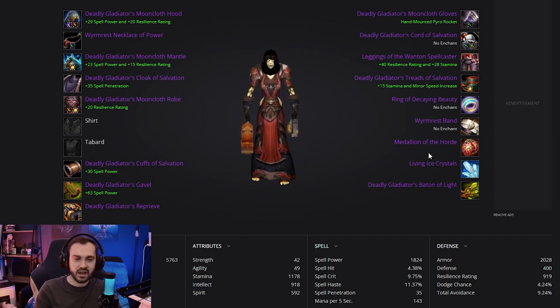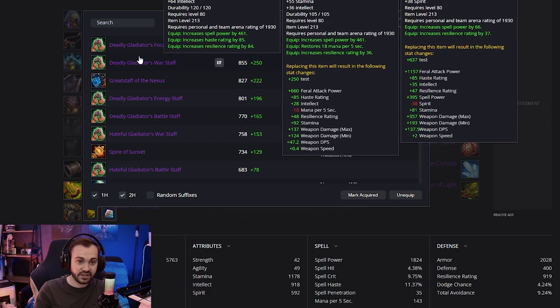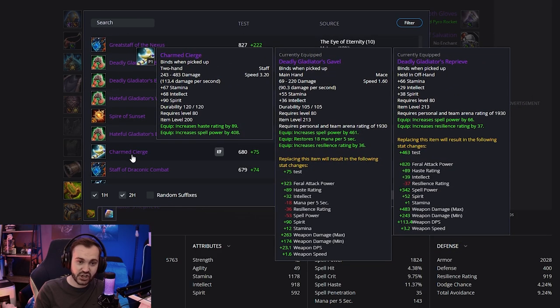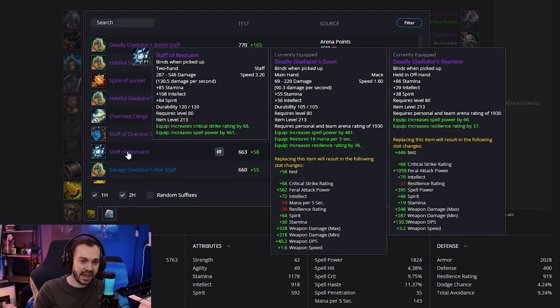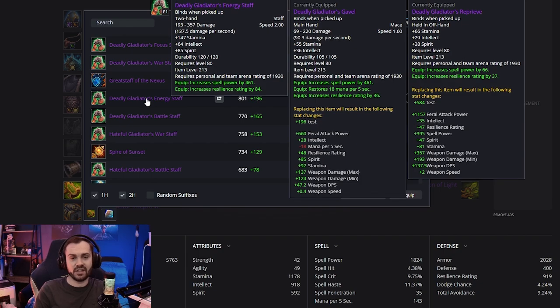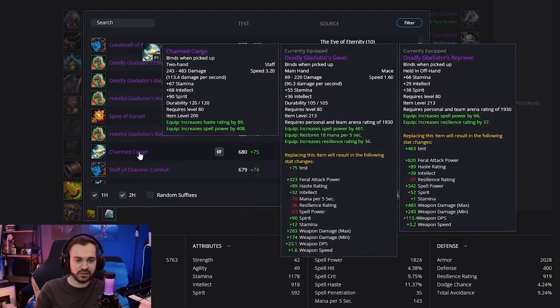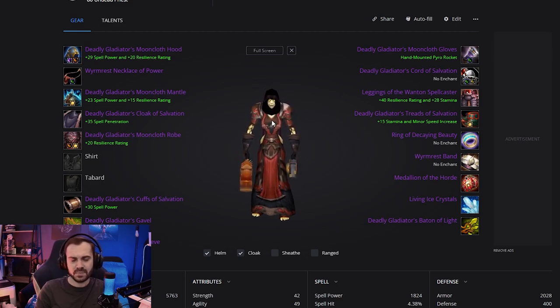The very last potential weapon swap is some kind of spirit staff. The Energy Staff has 85 spirit and you can put the spirit enchant on it. Charmed Seer has 90 spirit with slightly less spell power — still fine though. You can grab one of those from Naxx as your easiest spirit staff option. That said, in Wrath of the Lich King this is not a massive deal because you will not be out-of-combat regenerating anywhere near as much as in TBC — the pace of the game is a lot quicker. But it's something nice to have if you're really trying to min-max.